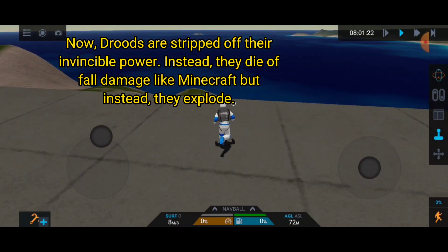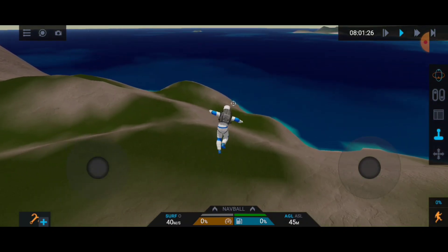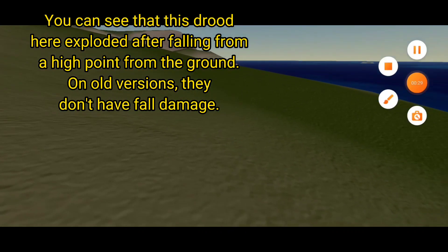Feature 3.5: Druids aren't invincible anymore. Druids are now stripped of their invincible power - instead they die from fall damage like in Minecraft, but instead of dying they explode. You can see this Druid here exploded after falling from a high point. On old versions they didn't have fall damage.